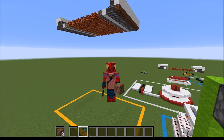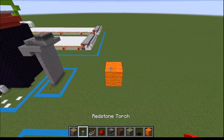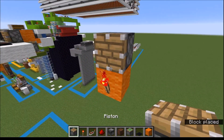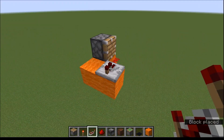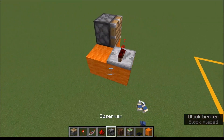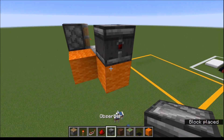So let's go over how to build this thing, because it is actually quite simple. Place a redstone torch, then a piston. Now coming off of this piston we need a repeater. Basically what this is going to do is detect that a block has been placed.